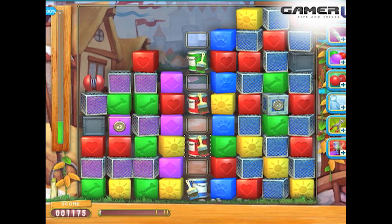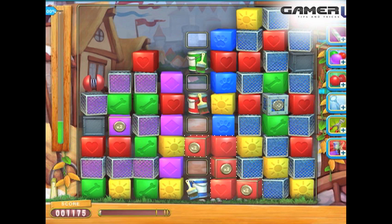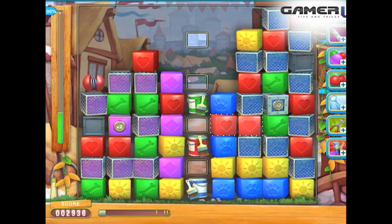Step 1: Use the paintbrush in row 7 to paint blocks in column 4 to the bottom of column 3. Then start clearing the matches on the left side.